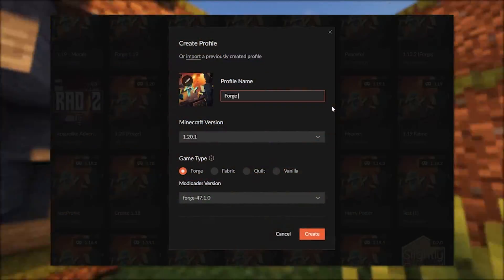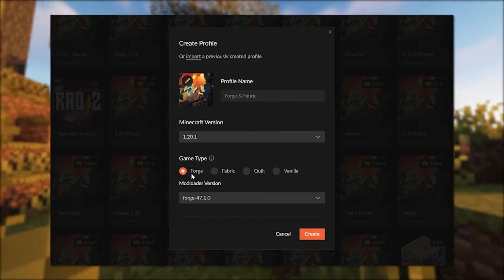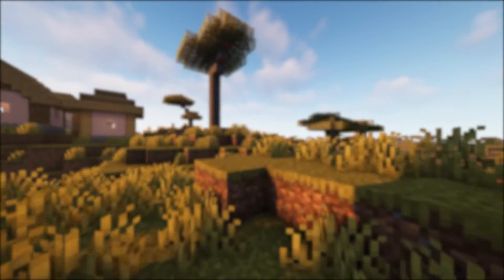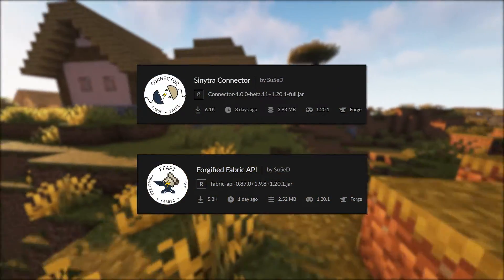Now let me show you how we can do this. First, use your favorite launcher. For me, I'm going to use the CurseForge launcher and create a new profile with Minecraft version 1.20.1 and Forge version 47.1.3. Once that is created, simply download the Sinytra Connector mod and the Forgified Fabric API mod.